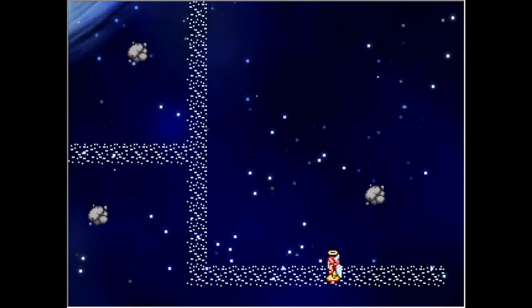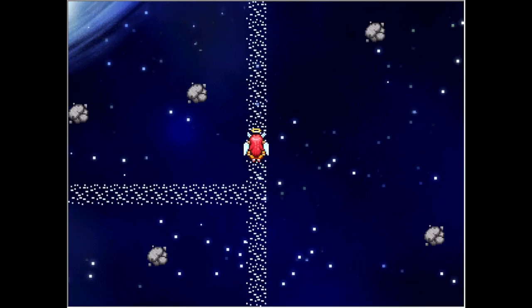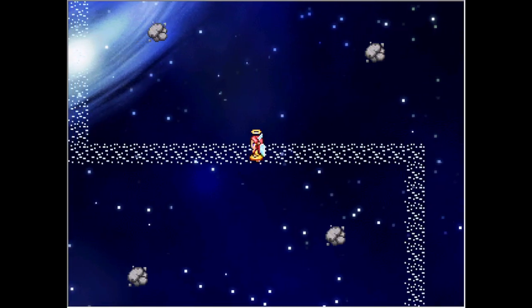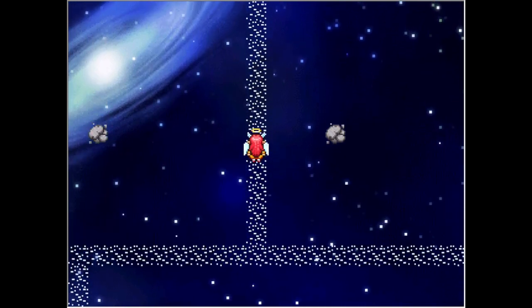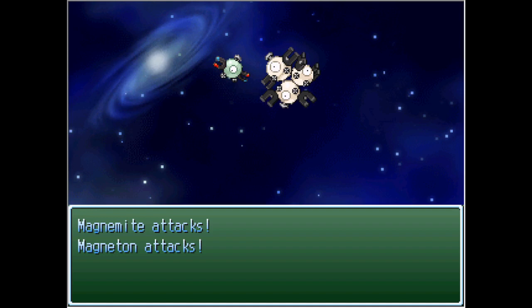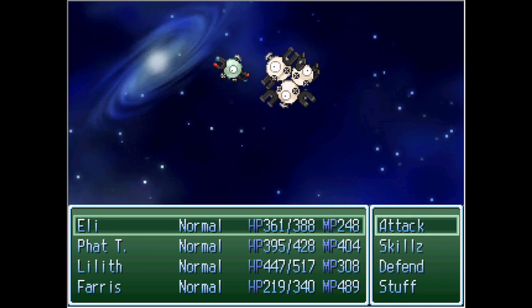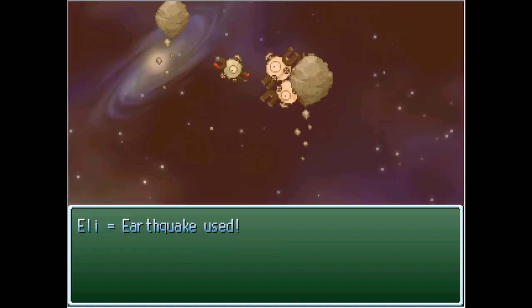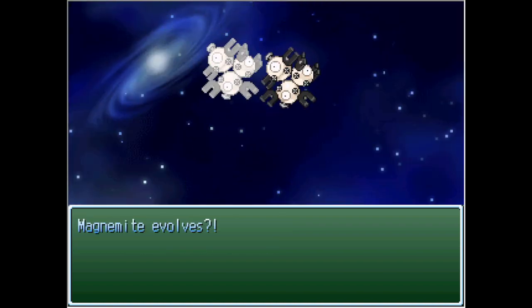We kind of have some Voltorb shenanigans going on here where some of these things are actual monsters and some of them are books. The corridors of space — there's Magnemite, the only Pokémon in this area that can evolve, which means I should probably focus on Magneton, but I don't care enough to do that. We got one of our items — we got the huge tooth. That was cool.